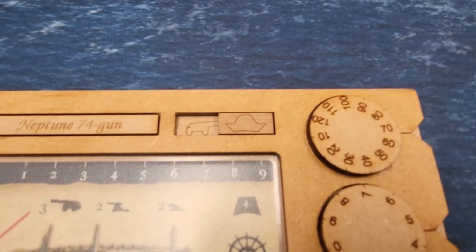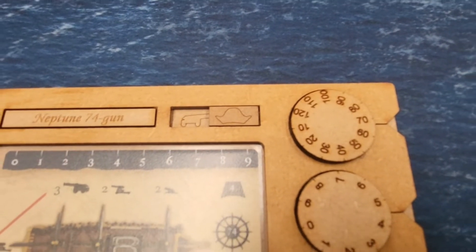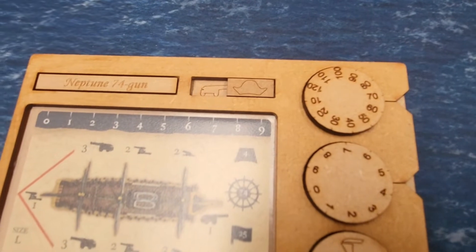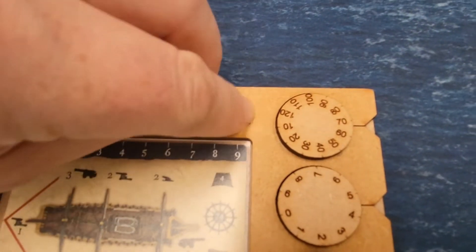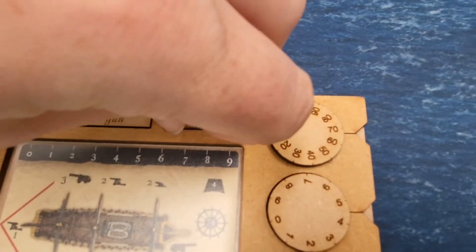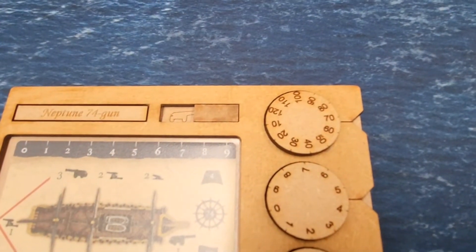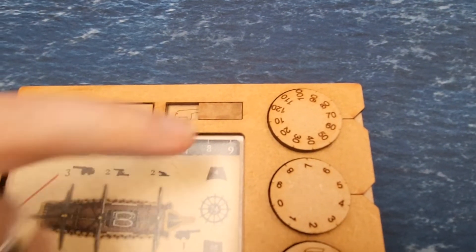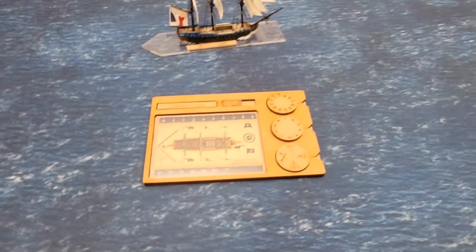The admiral's hat lets you show if you've used your once-per-turn admiralty reroll. So let's say the Brits need to take a skill test before they have fired — they would simply flip the token over first to show they've used their reroll, and then once they've done their initial broadside they slide it across.